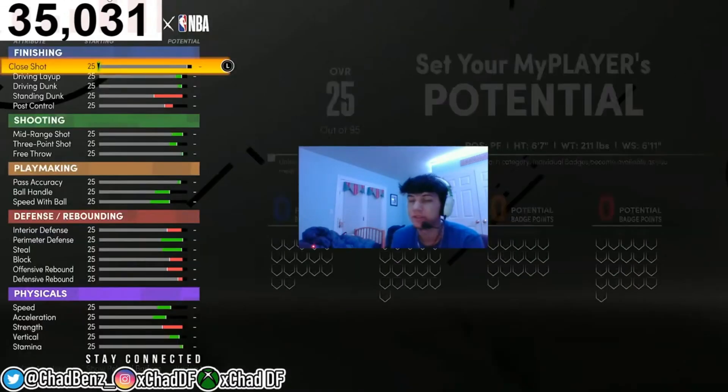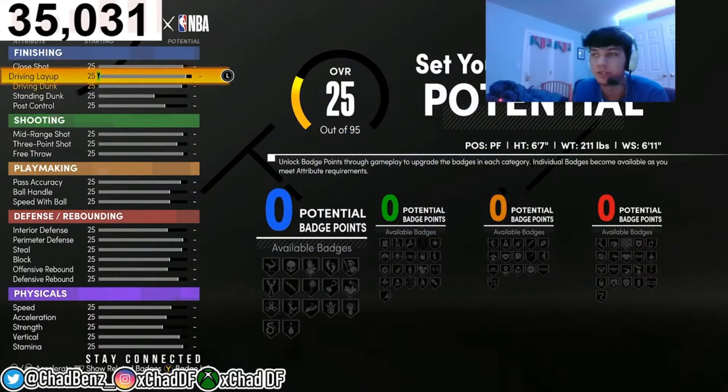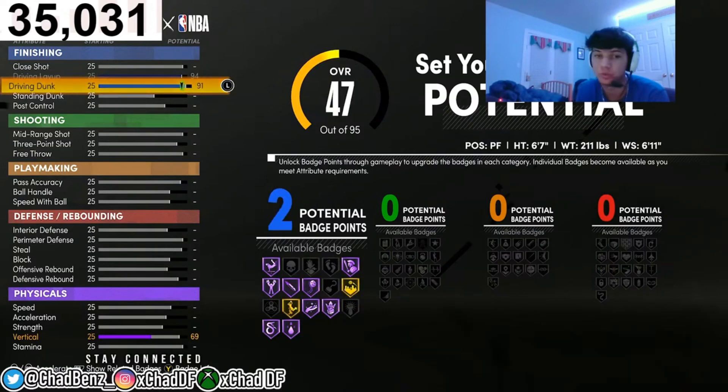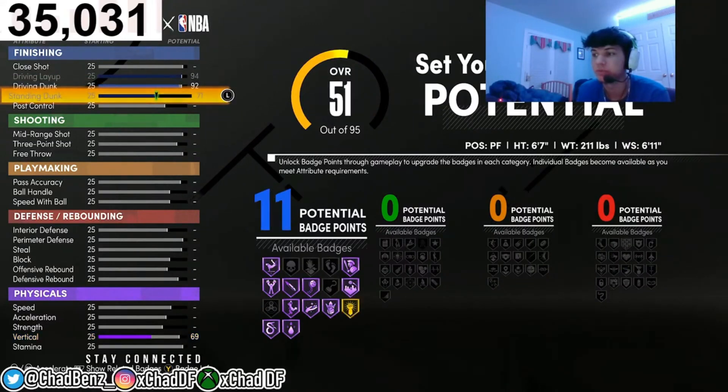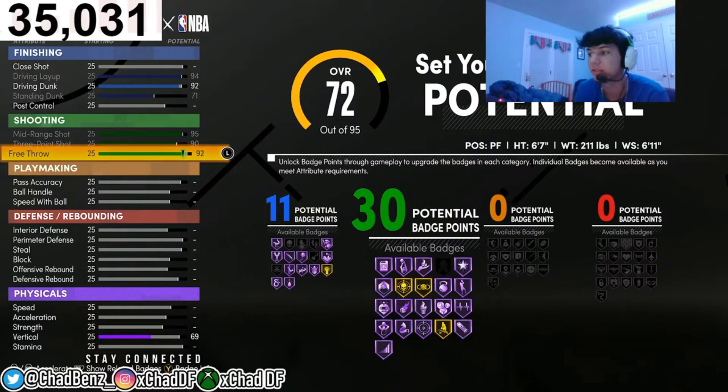Now this is the hard part where a lot of people get confused — just copy what I do. For driving layup, you want it to have a 94 driving dunk. You want 92 to get Post Rise Hall of Fame right off the bat at 90 overall, and 92 driving dunk gets you elite contact dunks — 92 is all you need. Max the standing dunk, which is actually really really useful. That gives you your 11 finishing badges. For shooting, you want to max everything, then bring free throw down to 79 to get 28 shooting badges.